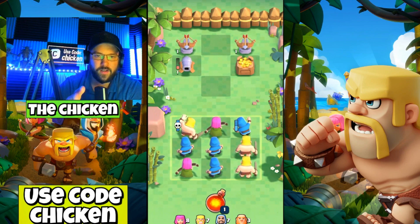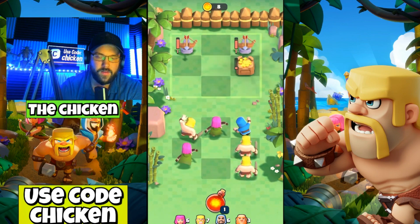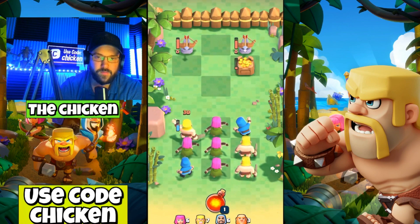The whole game is centered around combos, so it's kind of like a puzzle game — almost like Hay Day Pop, those types of games — where you get a bunch of the same things lined up and then you click them. You see the three wizards here, they're all touching each other, so if I tap one wizard I can attack with all three of them and that's going to do more damage.